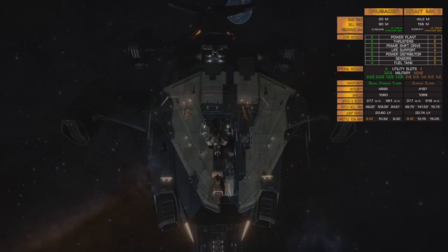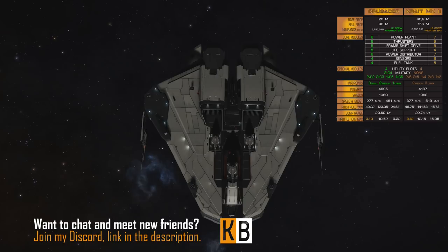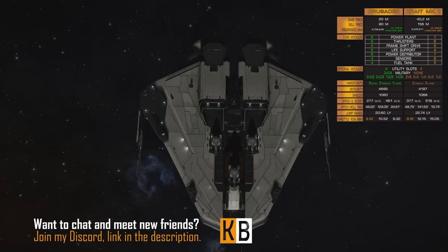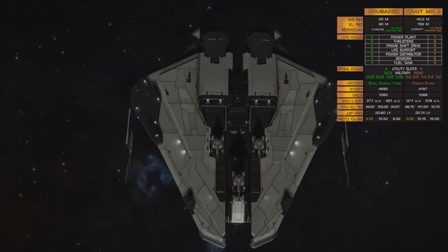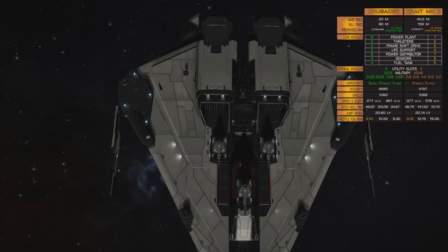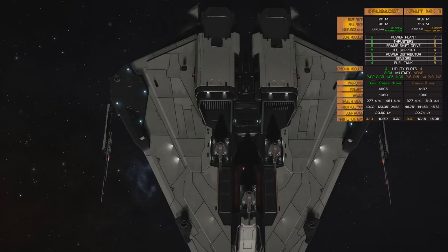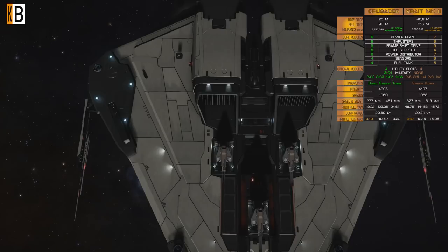Acceleration is almost the same: 3.10 seconds for Crusader and 3.12 seconds for Krait up to 100 mps. Up to full speed — 277 mps — Crusader will accelerate in 10.52 seconds; Krait will accelerate to 377 mps in 12.15 seconds. Deceleration for Crusader is much faster: full stop from top speed in 9.32 seconds on Crusader, 15.05 on Krait. Pitch, yaw, and roll are almost the same — 360-degree pitch in 7.38 seconds for Krait, 7.31 seconds for Crusader. Slightly faster roll for Krait, slightly faster yaw for Crusader — no real advantage either way.